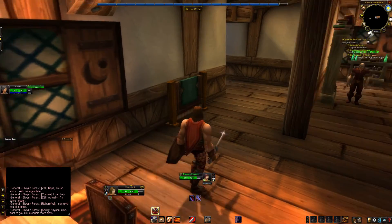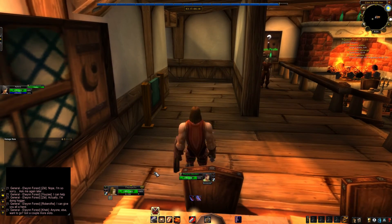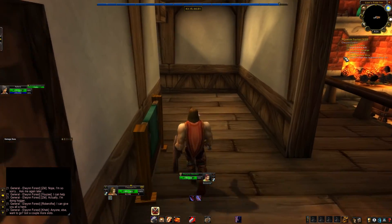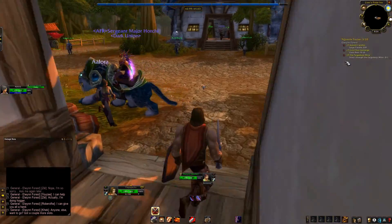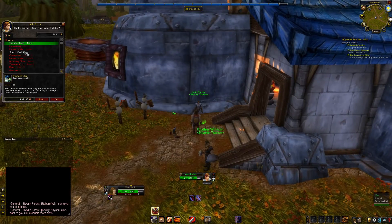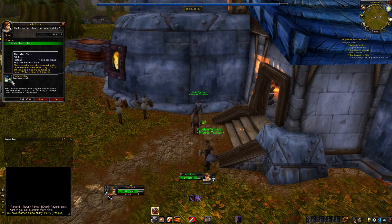I'm going to run to the warrior trainer and see if there's any training I can do, because I am level six. Whenever you open up your training, a lot of it's going to be red at this level, but if you click on 'Filter' and uncheck 'Unavailable,' it'll only show you what you can learn. Looks like we can learn Parry and a new ability called Thunderclap.